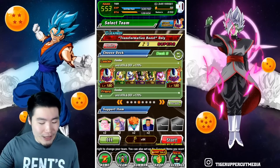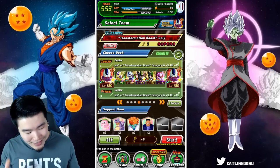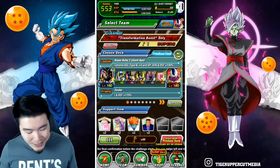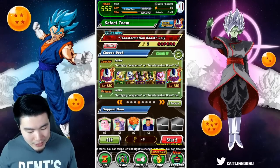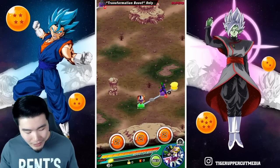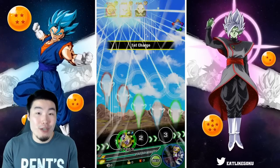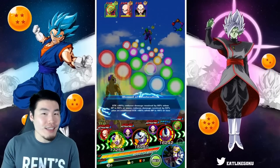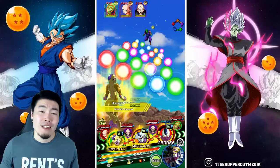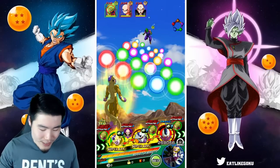With all that said, let's get into this run. I still have summoning on the brain and I want to go back for the dupe, but I feel like it's a really bad idea. Let's focus on Super Battle Road and maybe some summons later — no promises. This is the team, and it's pretty solid. Compared to my previous team using the artificial life forms led by LR Baby — because I didn't have a proper transformation boost leader — this should be a lot easier with the double Coolers and the proper leads.